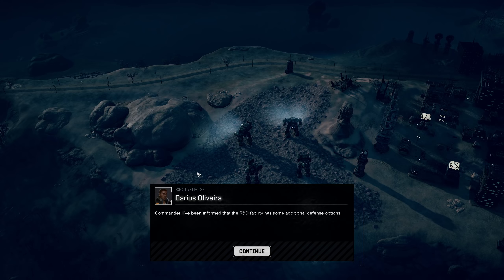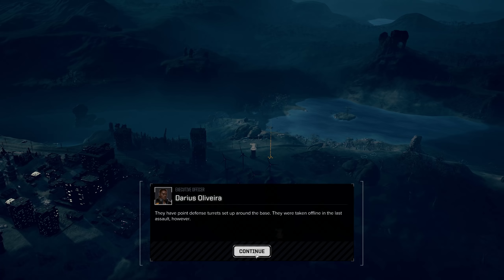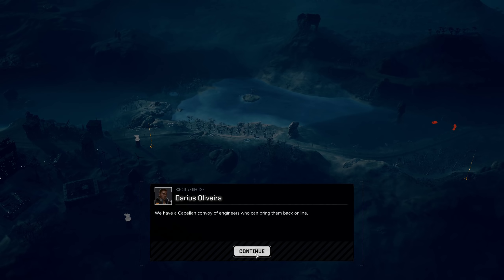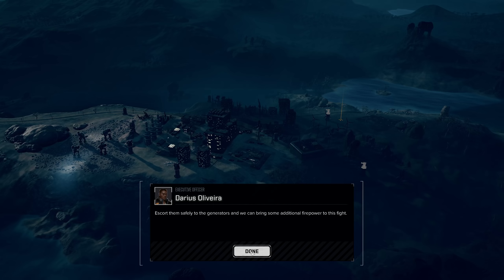I don't have infinite amounts of time to take something down, Commander. I've been informed that the R&D facility has some additional defensive options. They have point defense turrets set up around the base. They were taken offline in the last assault, however we have a convoy of engineers over there who can bring them back online. Escort them safely to the generators and we can bring some additional firepower to this fight.